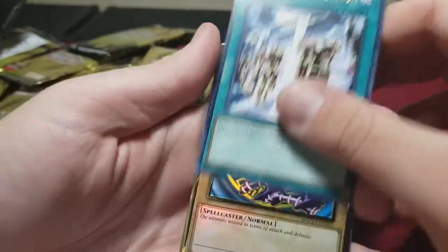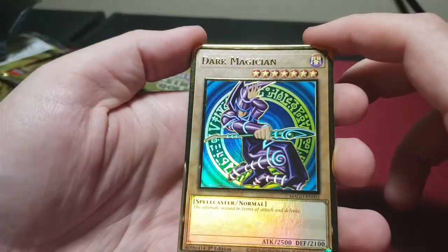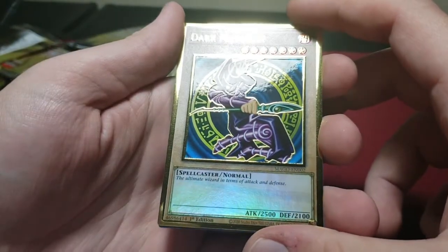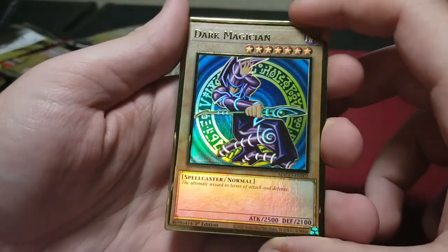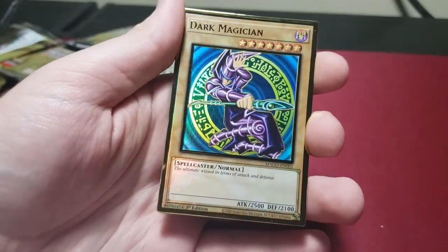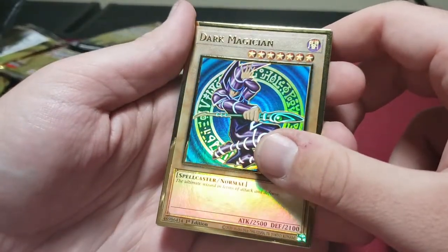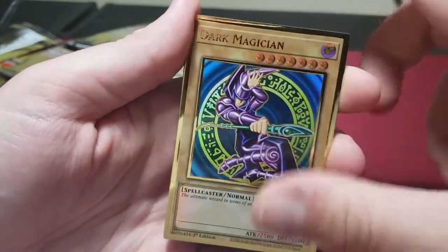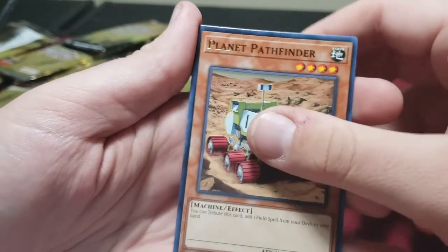Machine Duplication. Dark Magician — the ultimate wizard in terms of attack and defense. Too bad Blue-Eyes is better, unless you're playing a Dark Magician deck. I pulled this and the Red-Eyes so I might use those when I summon Dragoon. There's a line at the top again — just right across the top here. Planet Pathfinder. Mistaken Arrest — oh poor Sangan, don't worry bud, you're off the ban list, you're just a little bit worse.